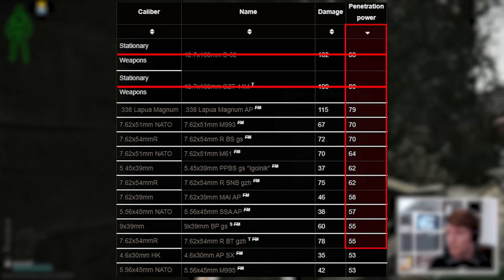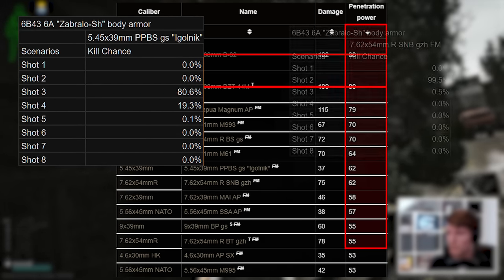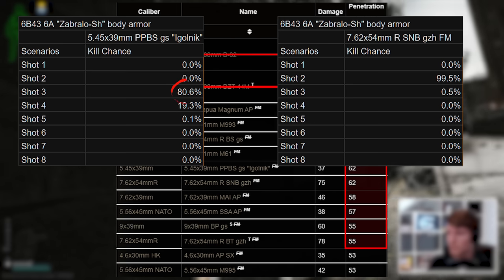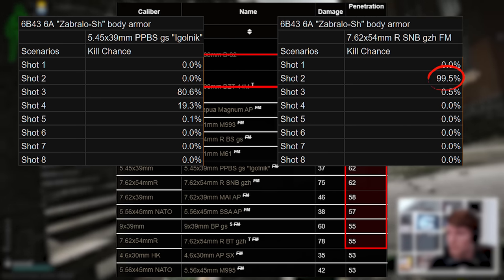At higher penetration values than this, the rounds are either 2 or 3 shot kills always due to pretty much guaranteed penetration, so it comes down to the damage of the bullet and how quickly it can take down the Thorax's 85 HP. A Golnik is a 3-hit because it's a low damage round, while SNB is 2 because it's high damage.